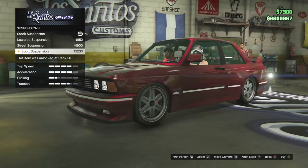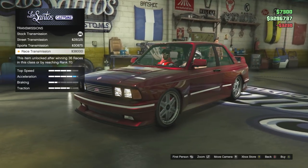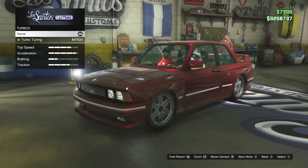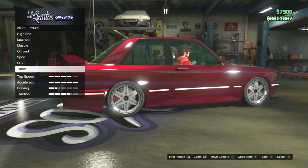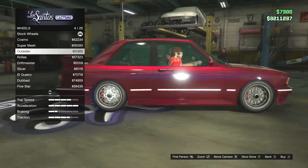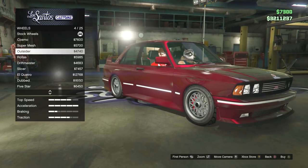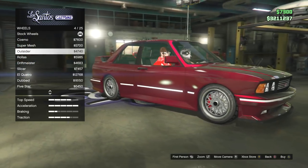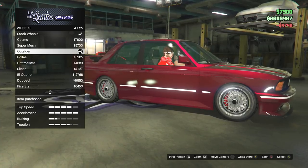Sports suspension - me likey. Now we've only got a couple more things to do: the turbos and the wheels. I think I know the style that I want - the proper old school BBS style ones. So I'm going to go for these ones, the Outsiders, because they closely resemble the old sort of BBS rims in my opinion. I know they are quite small - ideally I'd have liked them a wee bit bigger, but we're going to go for it, just keeping the overall clean look.